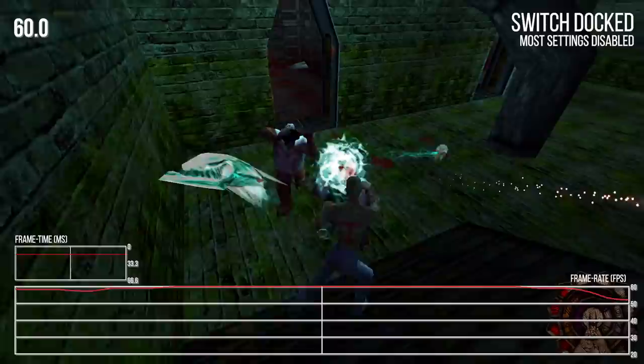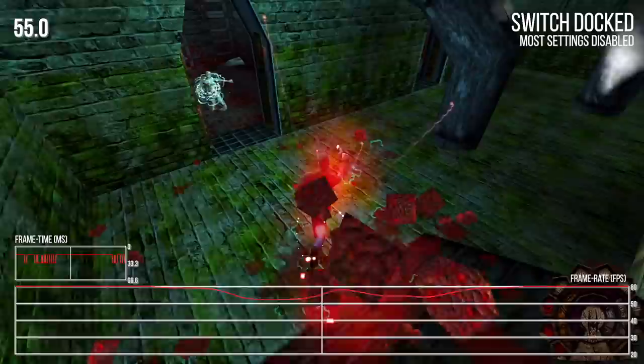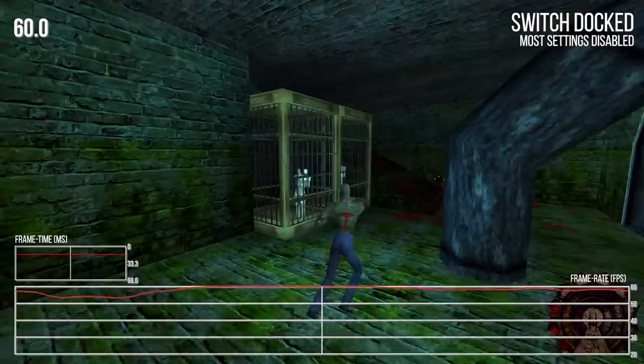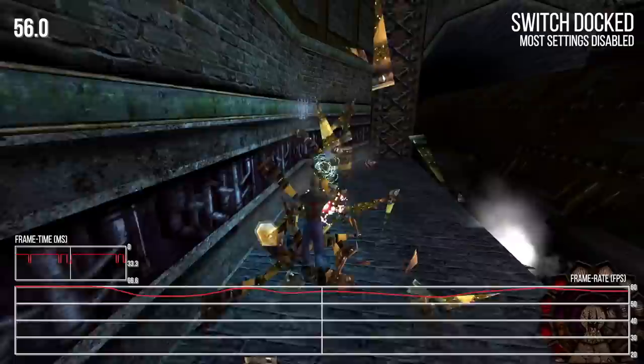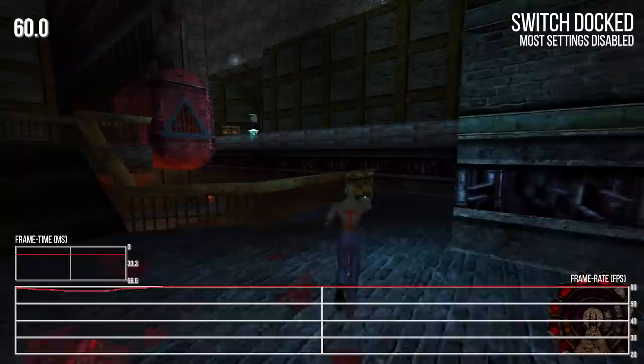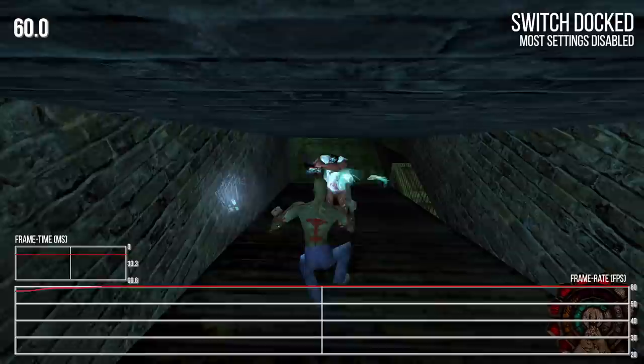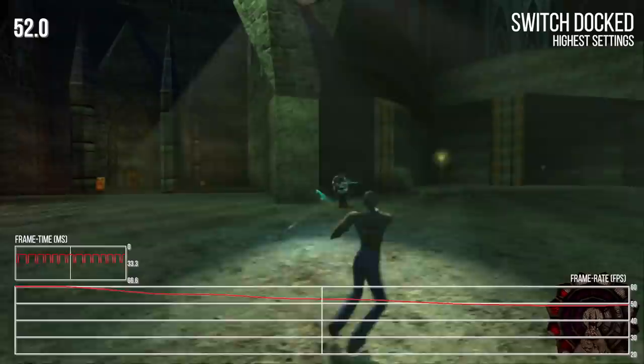Occasionally things would get a little dicey for unclear reasons, but if you toggled an option off and back on, it actually fixes it — which again suggests some sort of memory issue. This is pretty much the kind of stuff that should be addressed in the Day Zero patch. By and large it is actually very smooth — I played through a huge chunk of the game, nearly finished it, and it was mostly fine. But if you enable all settings, that's when GPU-related drops are triggered.